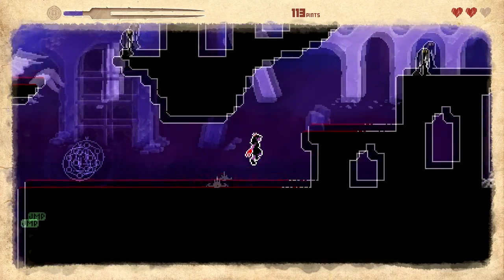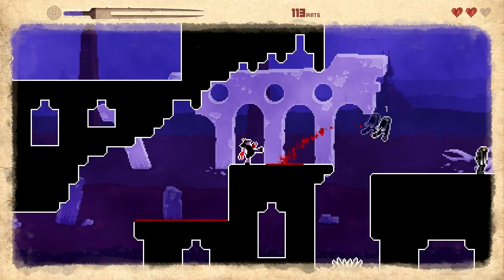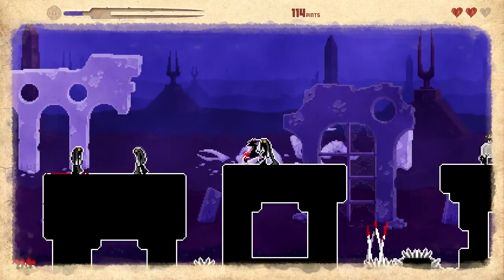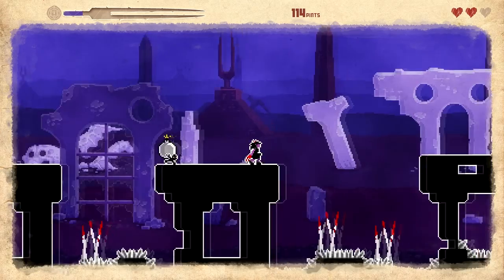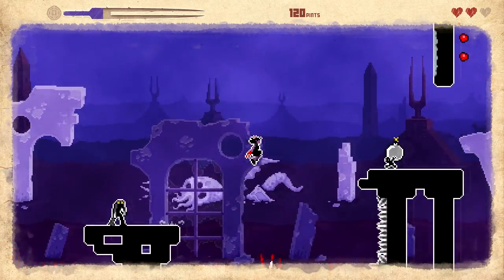There's a saw blade up there — is there anything, any reason for me to go up there? Whatever. Hey buddy, how's it going? I'm gonna kick you over there. I'm just gonna go over here and totally ignore you guys. Screw you guys — that's a bomb, I'm not playing with a bomb. It's dangerous. Totally just skipping the stage.